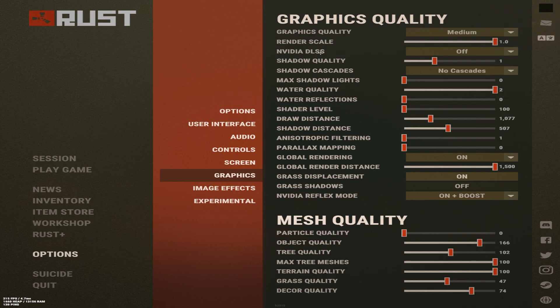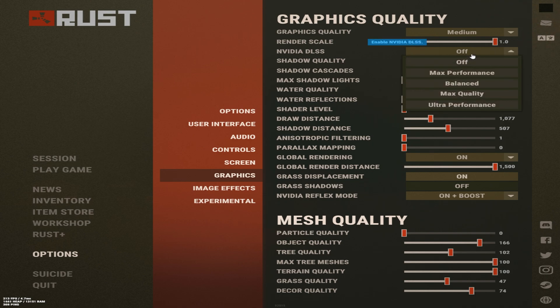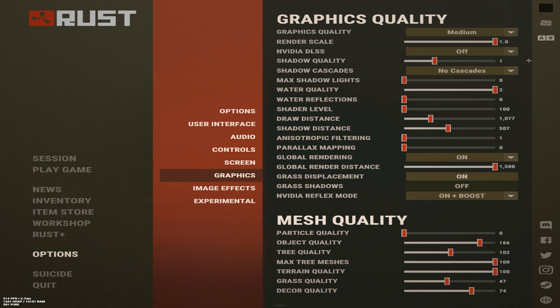These are my main settings which will fix your FPS. Graphics quality on medium so you don't overuse your VRAM — I don't have a problem with that because I have a 3090 with 24 gigs, but keep it on medium. Render scale should never go below 1.0 because it makes everything look blurry and pixelated. Nvidia DLSS — people say to turn it on ultra performance, but that doesn't work with stretch resolution and makes everything in the background blurry, so I wouldn't recommend it.